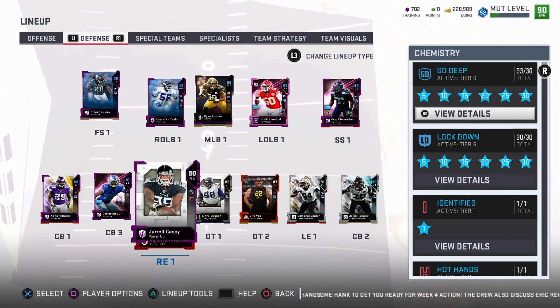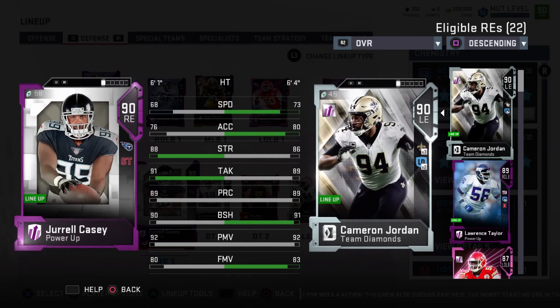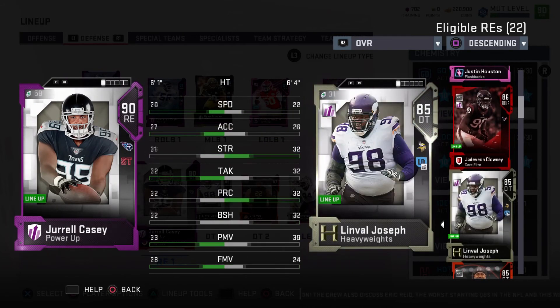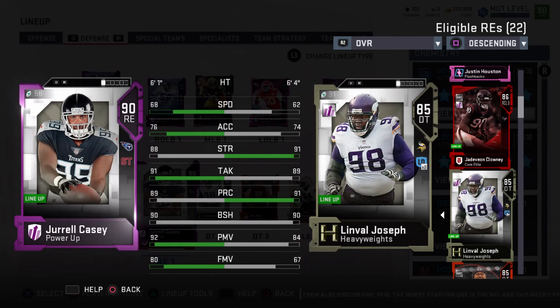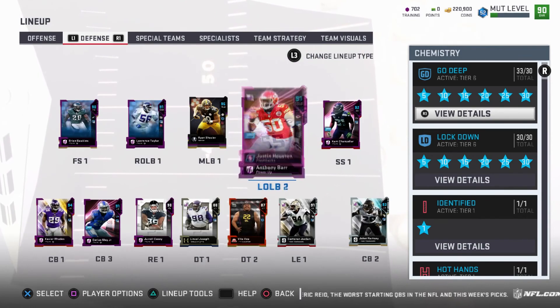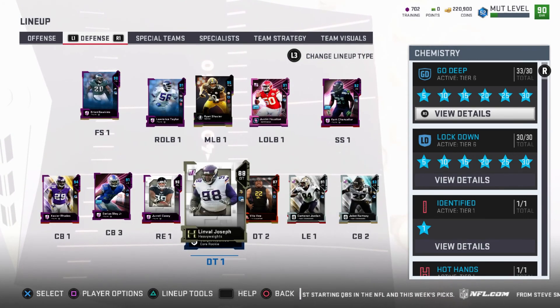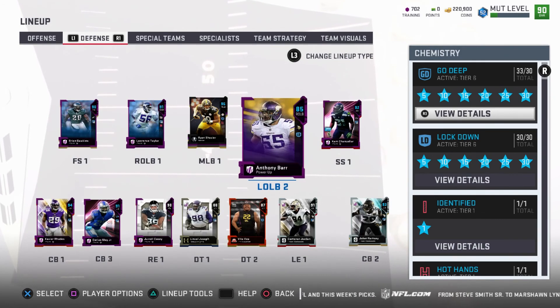I got Jarrell Casey — I haven't even used him yet, but I got him because my right end was like Jadeveon Clowney, so I got Jarrell Casey mostly for the Secure Tackle and he should be able to stop the run. I play Jarrell Casey at defensive tackle in 4-6 along with Cam Jordan at defensive tackle. I also got Linval Joseph just because I pulled him — I'm a Vikings fan, I like Linval, and he's a beast when he does touch the field.